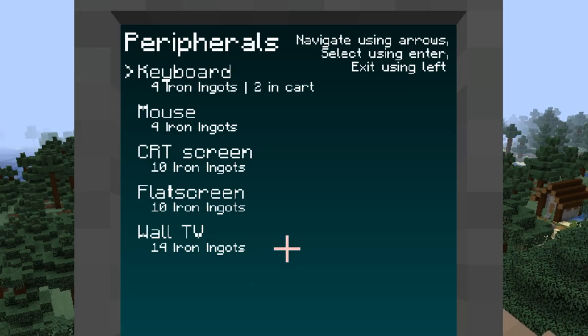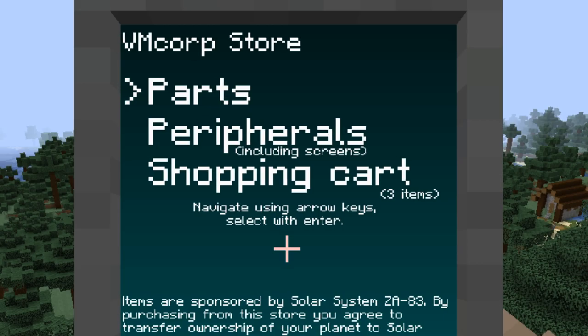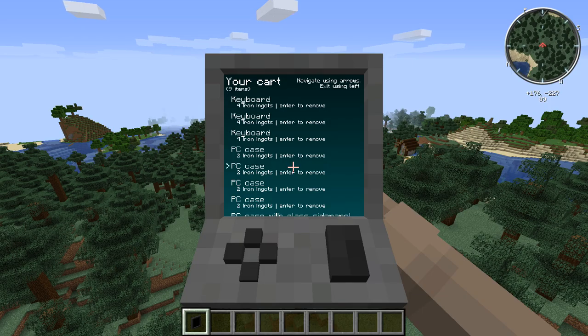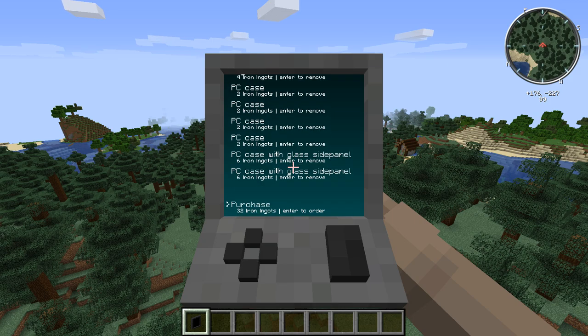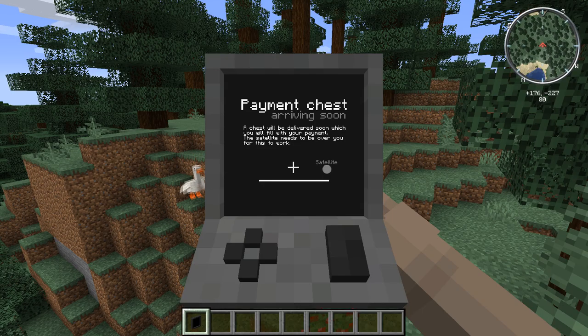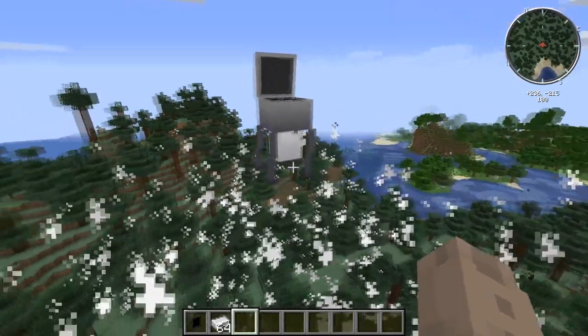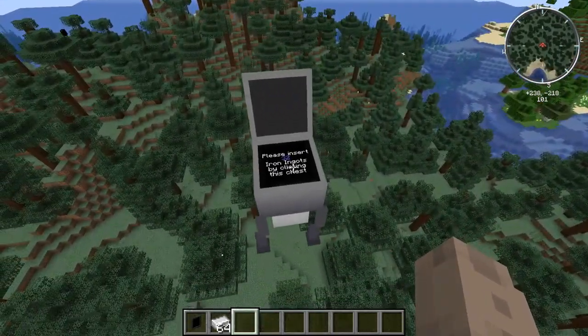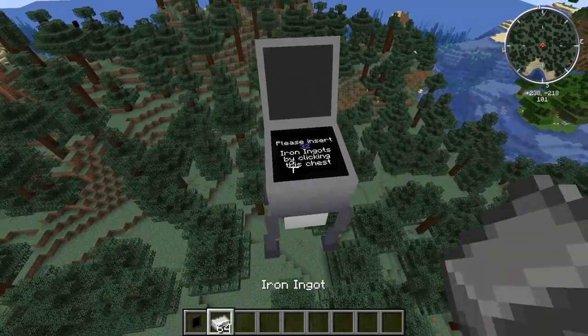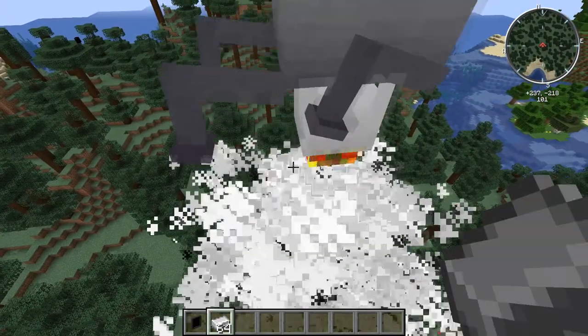Let's buy two of these and add them to the shopping cart. We've got all these parts in the cart and the total is 32 iron. Press enter — it says a payment chest is arriving soon. The payment chest has arrived, and it comes like a rocket, which is pretty cool. I have 64 iron but only 32 is needed, so let's right click it.